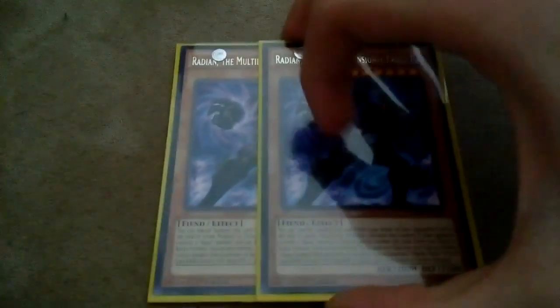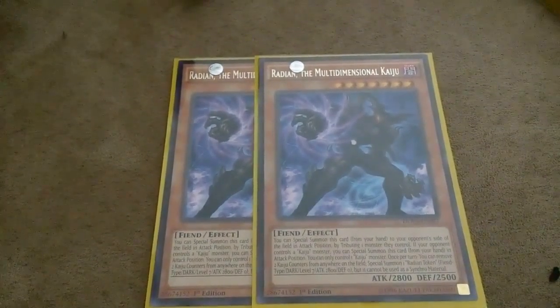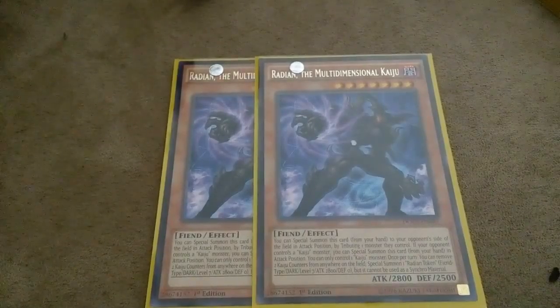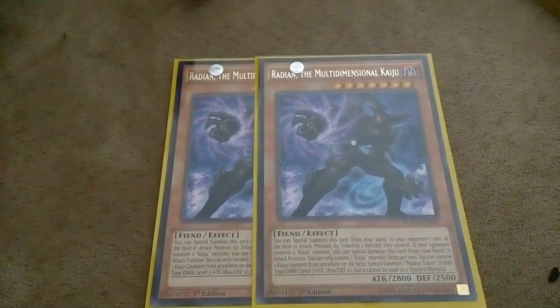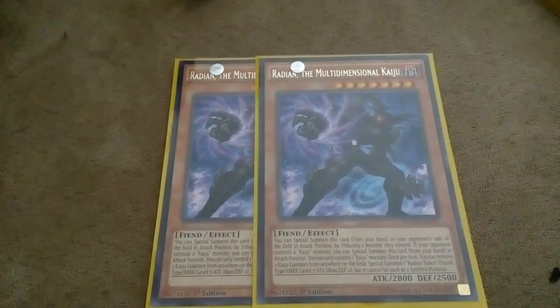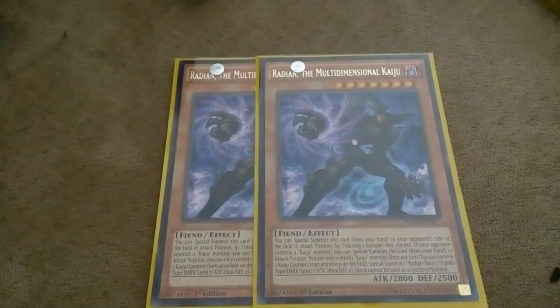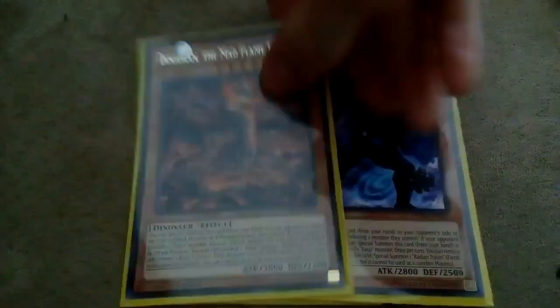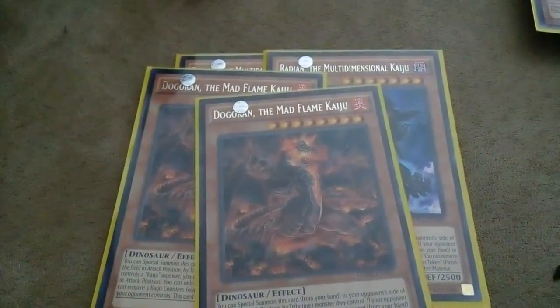We play Double Radian. I really like Radian - he's one of my favorites, because of his ability to spawn tokens. You can always use cards that treat the token, get pluses off of that, then spawn another token, which is always nice. And I play Double Dogoran. He's pretty good. That's my Kaiju lineup.